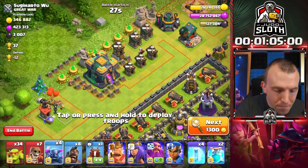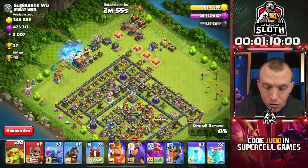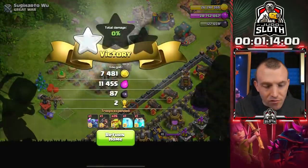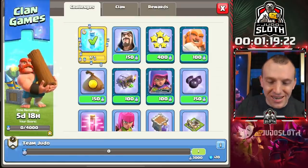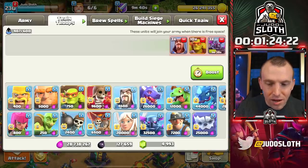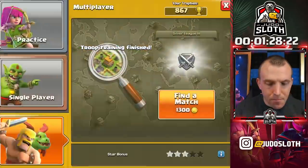So here we go — we need to use a pekka, a hog rider, a freeze, and we actually need to use a bunch of super troops. We need the clone spell as well, and we can get out of there. Clan games — that's completed. Wizard, let's get a wizard in there. Looks like the archer was on that menu as well. Let's just gem that wizard up, and we're good to go.